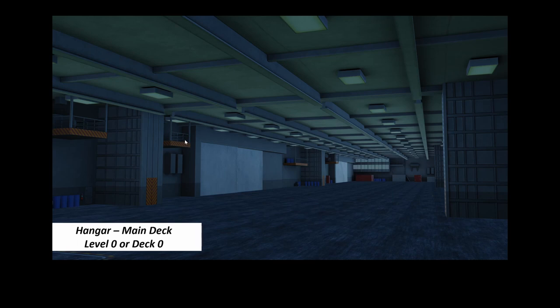This is the hangar deck, or level zero — the main deck of the ship. As mentioned in part one, in aircraft carriers the main deck is actually the hangar deck. Unfortunately, DCS Super Carrier hasn't really completed this module, so we cannot fully utilize it. There's also a workshop over there to maintain engines, electronics, and handle routine maintenance for the aircraft.